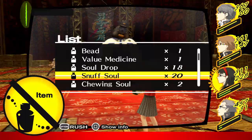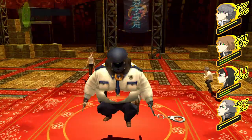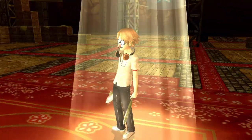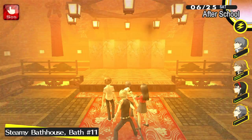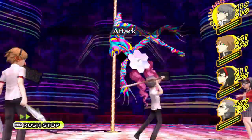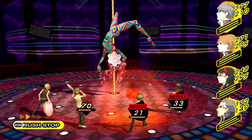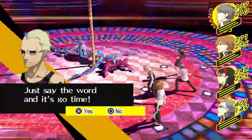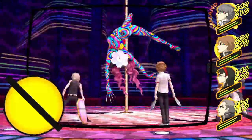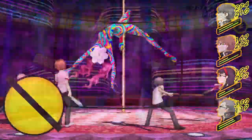Back to the optional bathhouse boss — the second attempt is going much better. We can now tank two attacks from skills that we're weak to, and although we use a truckload of items, we take them down. The reward is a massive courage boost and a better weapon for Kanji. Time for the main event, Risa's boss fight. This is a strange boss fight because if you know what's coming, it's incredibly easy — as soon as she analyzes the party, we just constantly guard with the exception of one single basic attack, until the story event triggers.